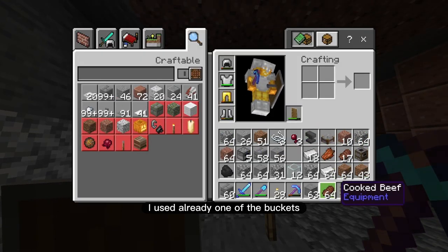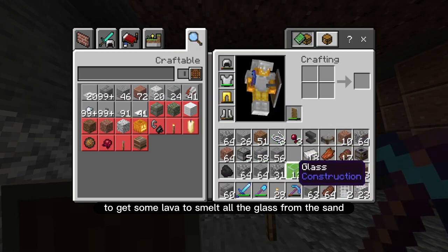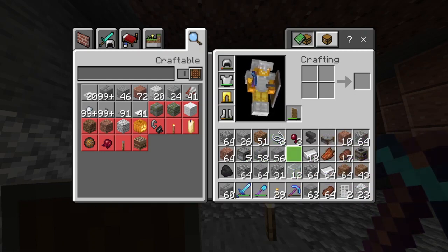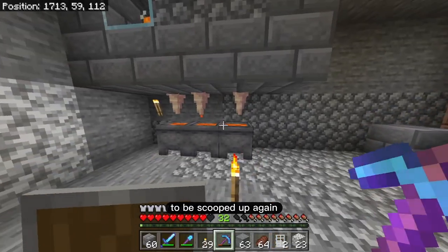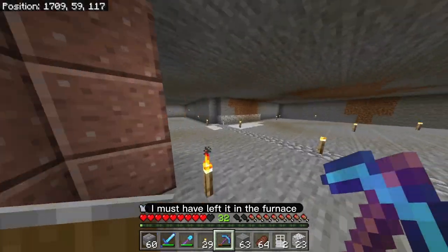I already used one of the buckets to get some lava to smelt all the glass from the sand, and it looks like it's already ready to be scooped up again. But I don't have my bucket on me — that's weird. I must have left it in the furnace.